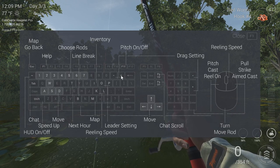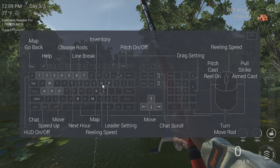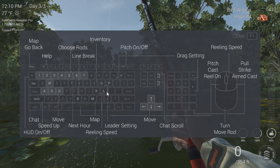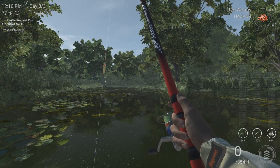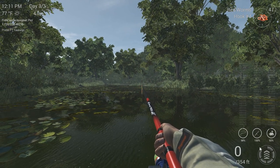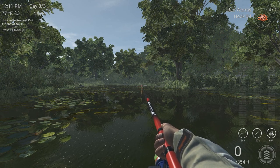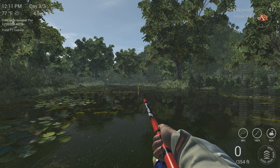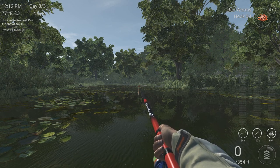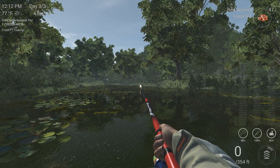Let's talk about plus and minus on the horizontal number keys — not the number pad, but the main keyboard. Pressing minus or plus changes your drag setting. Pressing O or P changes your leader length setting. Pressing K or L adjusts your reeling speed setting. If we press plus or minus, look at the bottom right-hand corner of the screen: there's a circle filling up with increasingly or decreasingly illuminating bars around a central arrow — that is your drag setting.